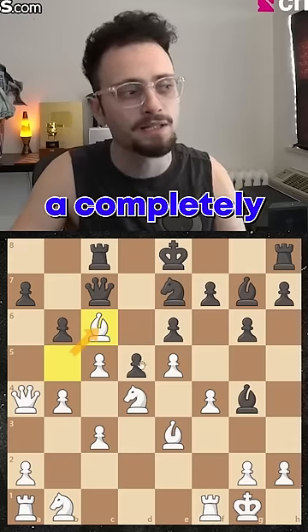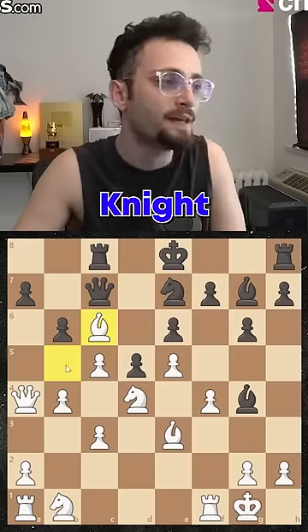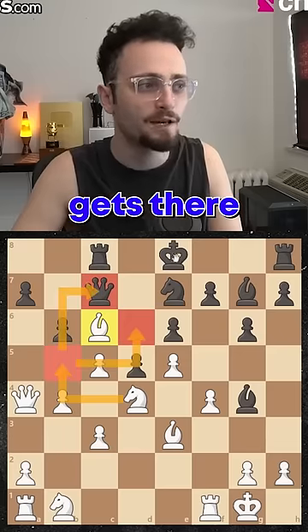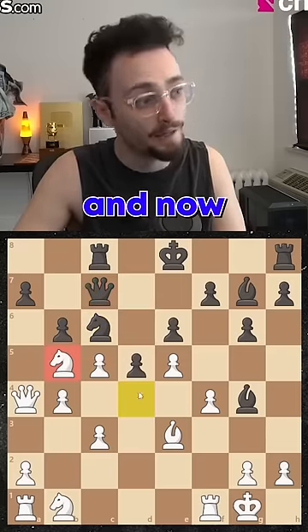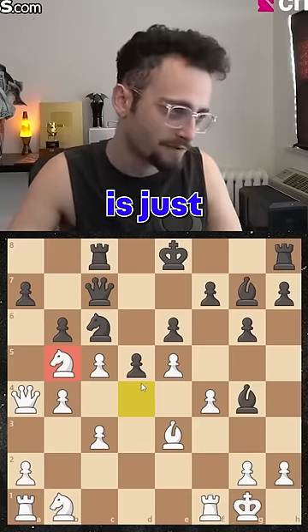Bishop c6 is a completely counterintuitive move, because you're always like, don't give up bishop for knight. But knight b5 with tempo gets there before the black king can castle, and now black is completely lost. So bishop c6, knight b5 is just clearance.